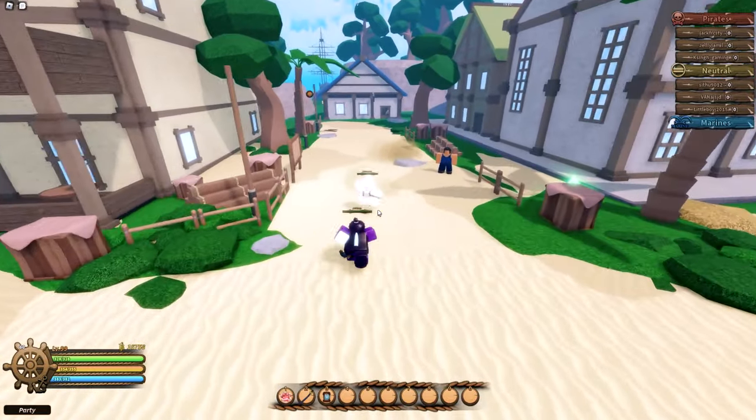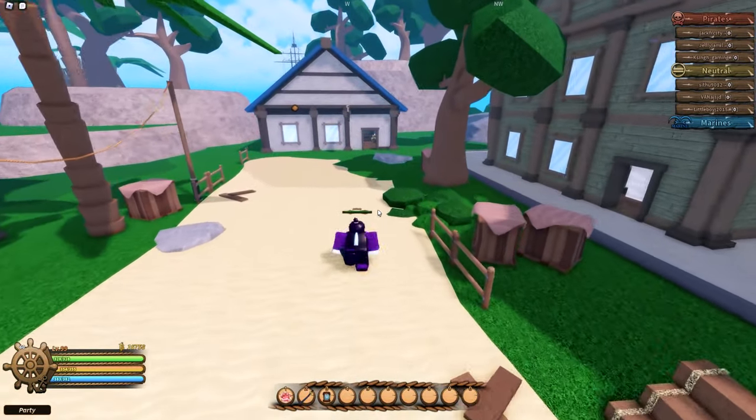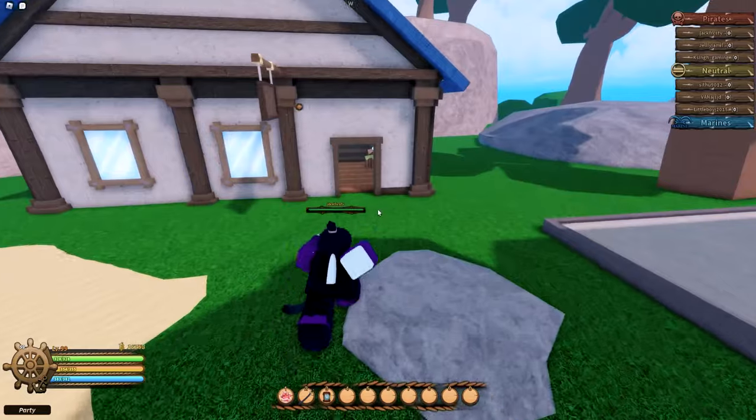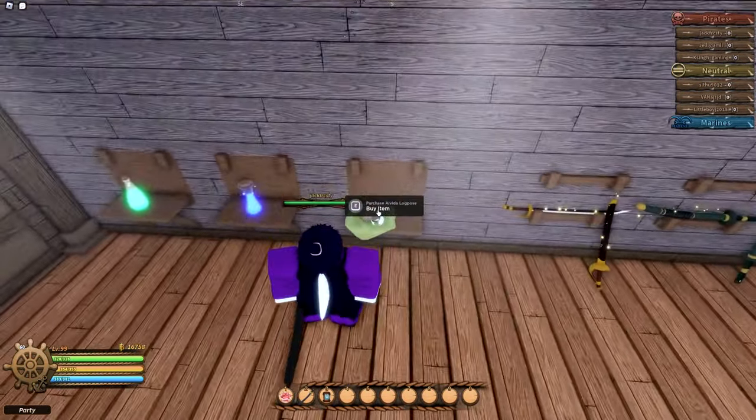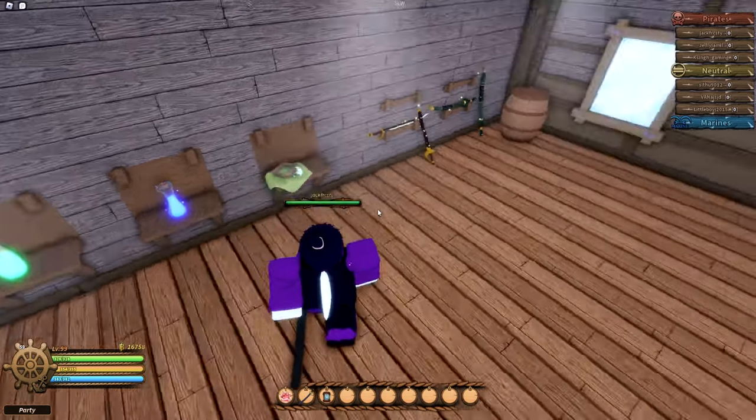There are log poses on every island. On the starter island, you can find the Fusha log pose as well as the Alveda log pose here. Every island forward will have the next island's log pose on the dock near the shipguard.